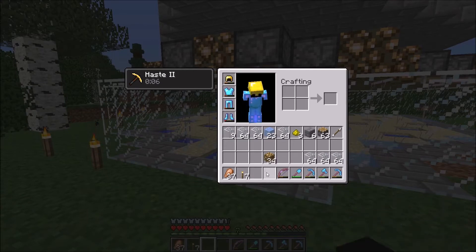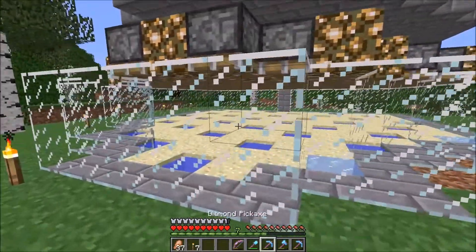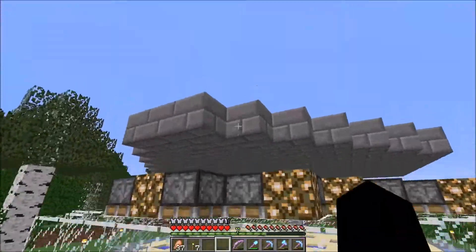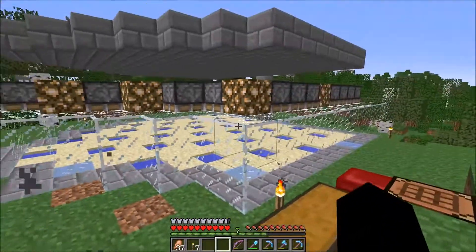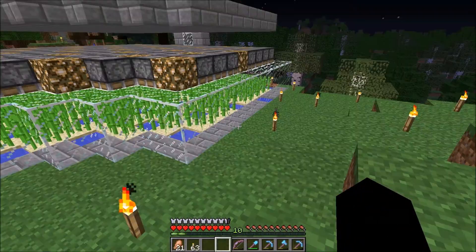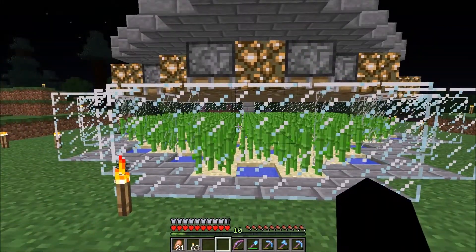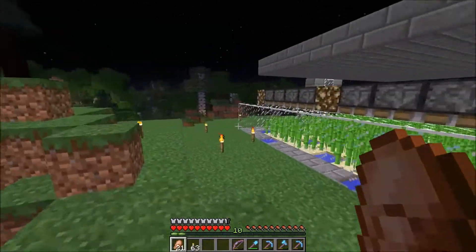All the glass is in place. Now the only thing left to do with the farm is plant the sugar cane, wait for the ice to melt, and hook up the redstone above — which is the worst part. I'm going to do that off camera. Here we are — I just finished planting all the sugar cane and I have yet to see it produce anything, which is kind of sad.